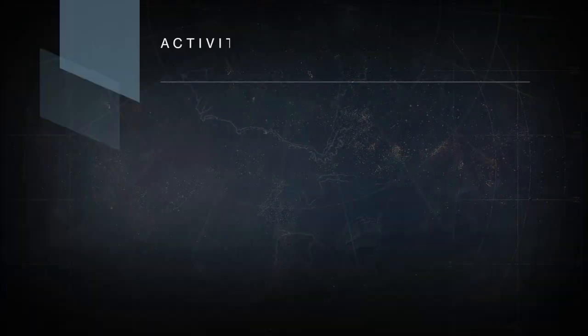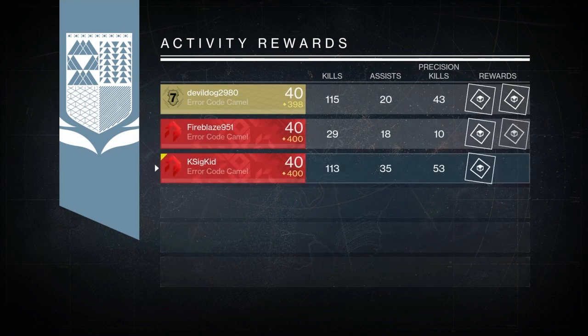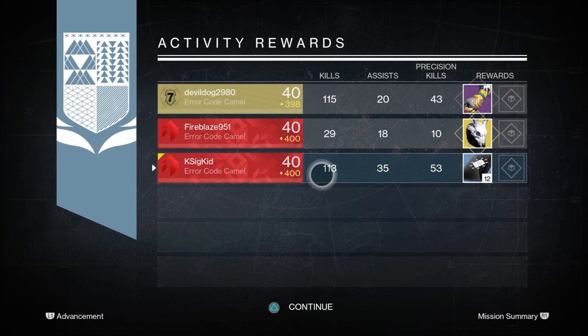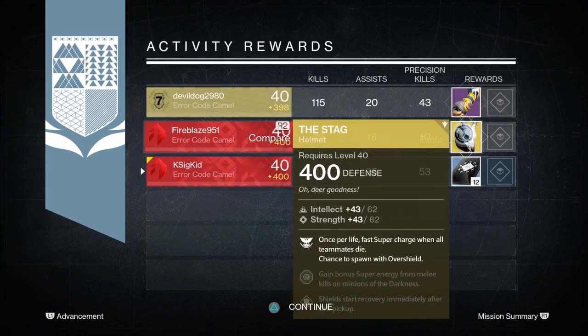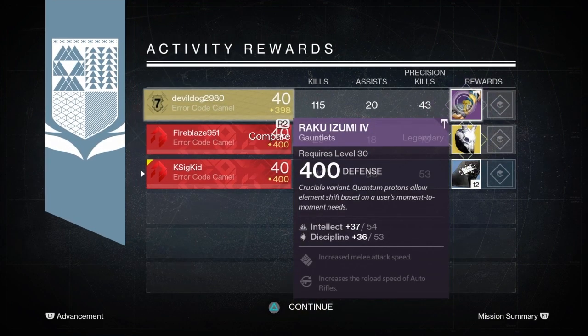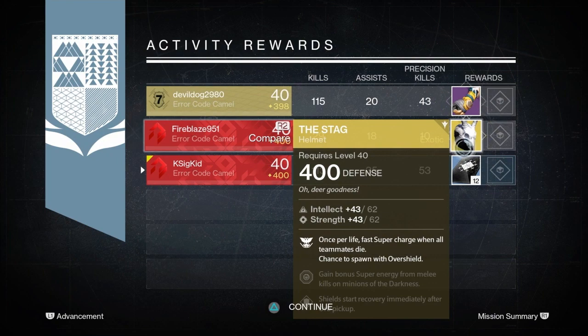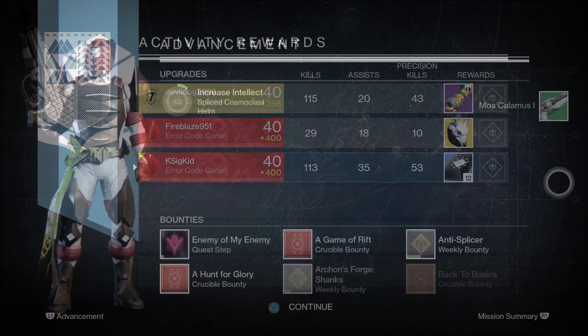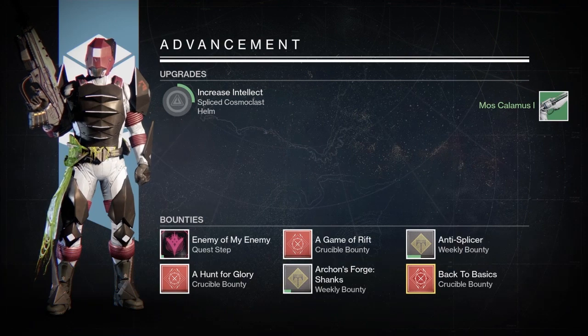Moving on to our second Nightfall on the Warlock: I got some Three of Coins, Blaze got an Exotic — the Stag — and Devil Dog ended up getting some 400 Gauntlets. So there's an Exotic at least. The Stag — it looks cool. It might not be useful, but it does look cool.